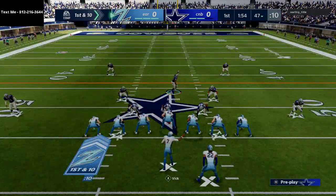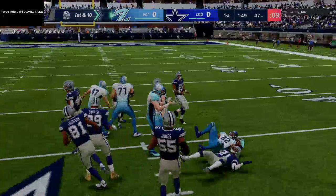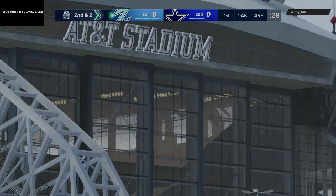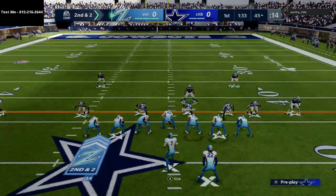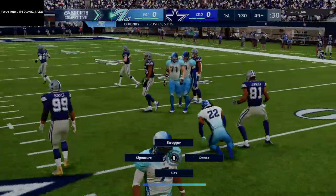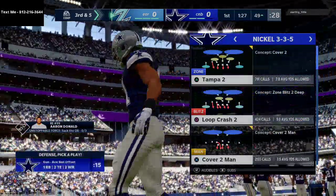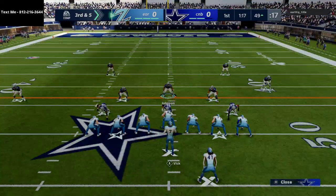On defense I'm running my 46 ebook — you can pick both ebooks up in the description. Basically what I do is sit in Nickel 3-5 until you absolutely force me out of it. The way you force me out is by running the ball a lot like this guy is doing, so I'll go to something to blow up the run, show him I can stop it. I love this defense because Nickel 3-5 can create the best pass coverage defenses in the game.